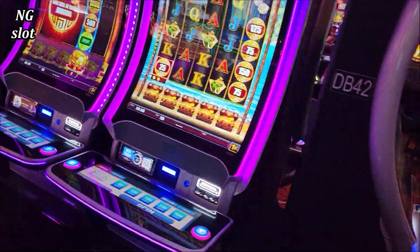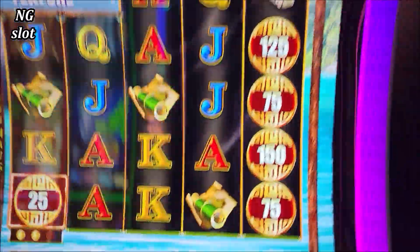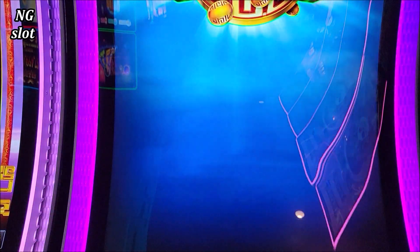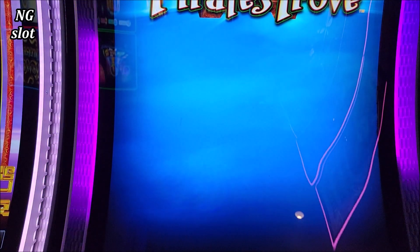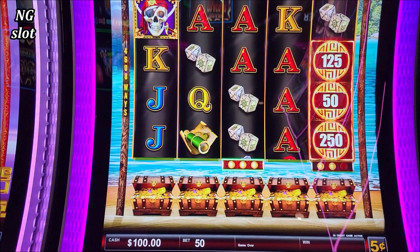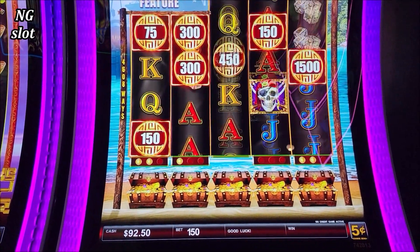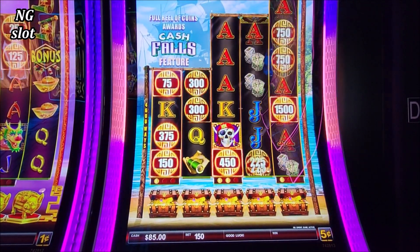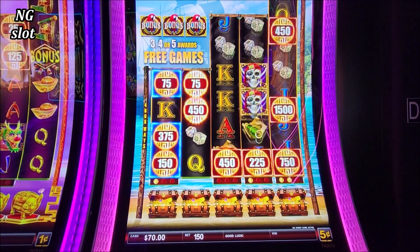So what to try next — let's try this one, Cash Falls. Let me insert $100 on this one. I will do 5 cents, 750 lines. It's a big screen and hard to record. We should get the reel to collect the prizes. The major and mega jackpot appear only on the last reel.